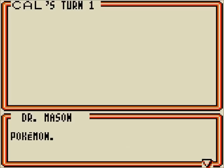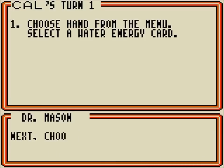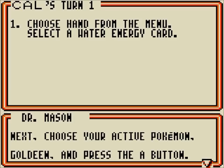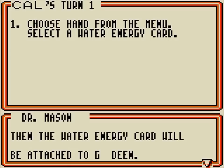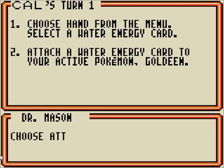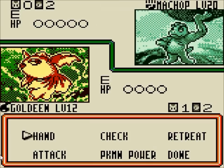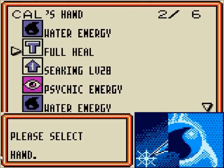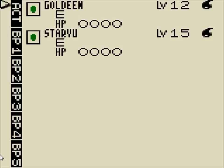Unfortunately, Mason over here — the Professor dude — is going to make us play exactly as he wants, and he's going to take forever to tell us exactly how to play, even though we already know this. There is no way of skipping this, which is really stupid. What he was telling us to do, if you weren't actually paying attention — and I don't blame you if you weren't — was to put the water energy onto Goldeen.